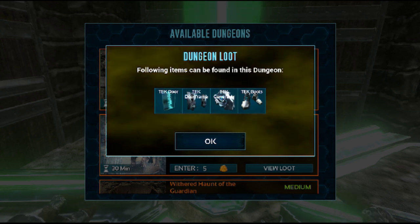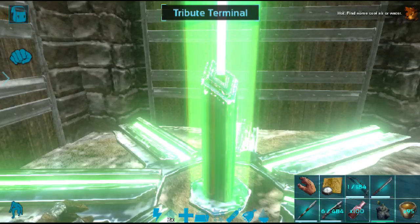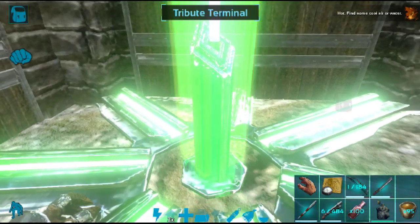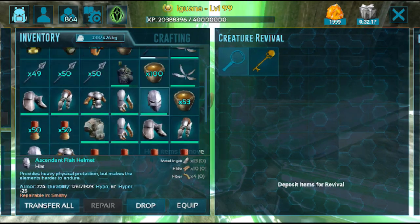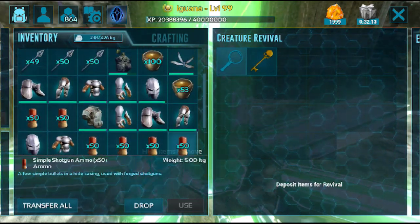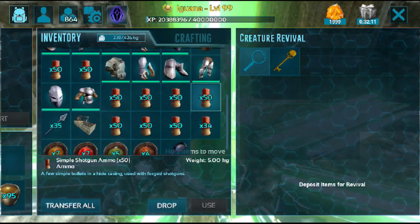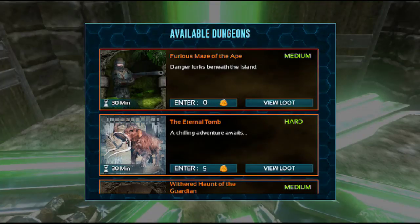Tech items that can be found in this dungeon are the tech door, the tech doorframe, the generator, and the boots as well, which is great. Definitely need to get those last few building pieces. I think we're just going to go ahead and head in, because as far as I know I have everything that I could possibly need - soups, brews, stims, etc. I think we should be fine. Let's go ahead and access this dungeon.